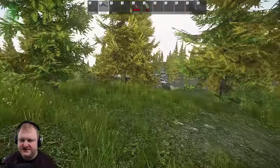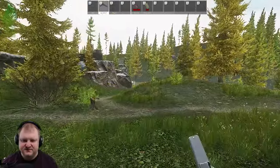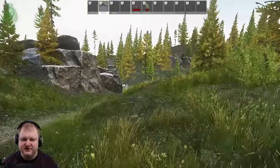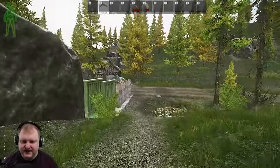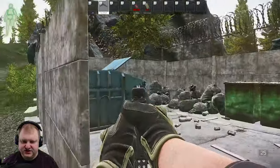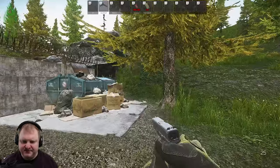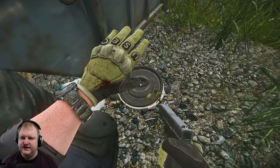Moving on to number 21 — this is at Military Base CP. It's a very easy one to find. It's also very close to a scav extract, so be aware that PMCs and player scavs might try to take this extract. Make sure to check before you go around it — sometimes people camp in there. Going back behind this dumpster — and there you go, number 21.